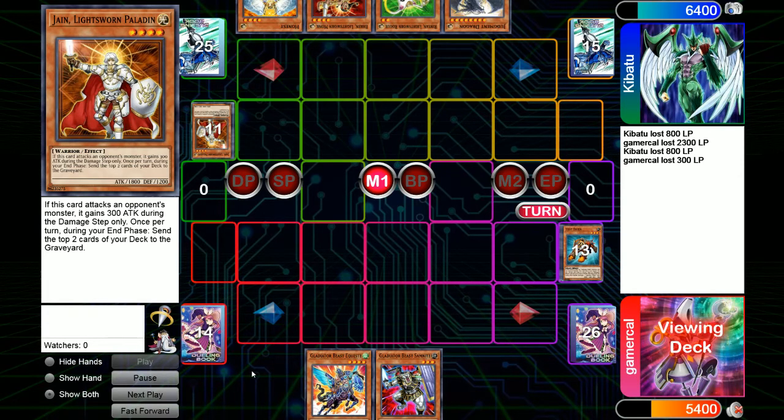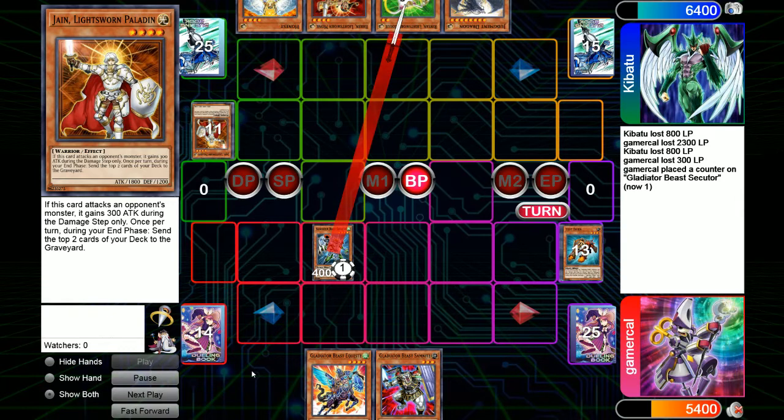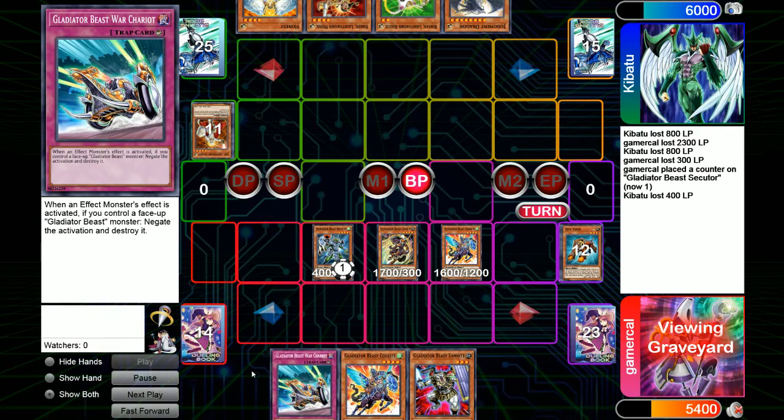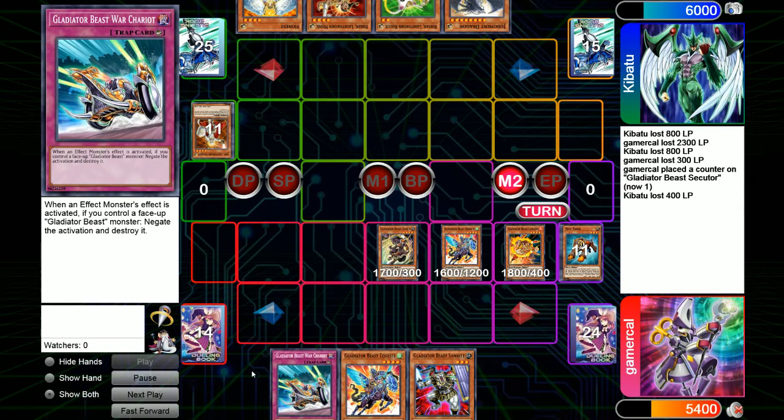Because Laquari went into the graveyard, I can bring Darius and a Quest in as the main options. I could have normal summoned Sad Knight or even a Quest and tagged that out as well. But my goal here is Heraklinos, and I didn't know what was in Kib's hand. I wanted to make sure I didn't fall foul of a double spell proc to bait Heraklinos, then have Change of Heart come in. So I just hit with the 400 with Sekitor. Sekitor summons more beasts from the deck — we get Darius and a Quest. Darius special summons the Laquari from the graveyard, and the Quest gets the War Chariot back. In Main Phase 2, we tag out Sekitor, a Quest, and the Laquari to go into Heraklinos with two cards in hand and a War Chariot face down.